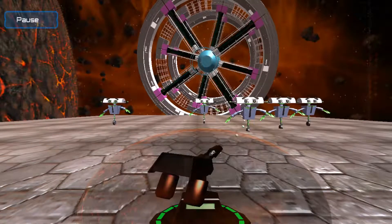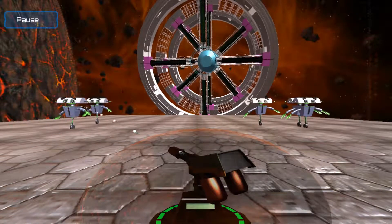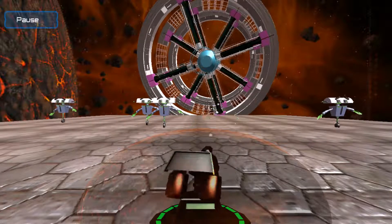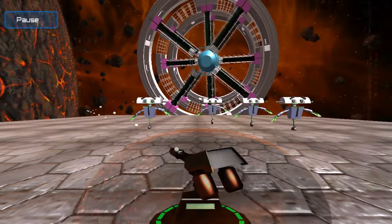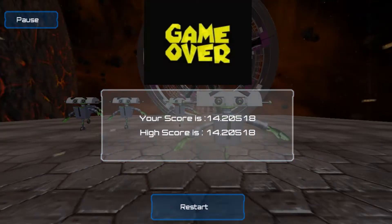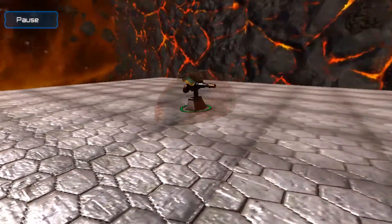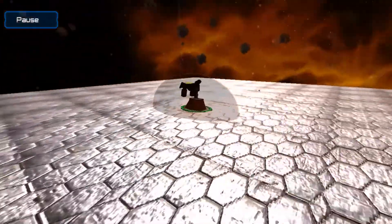These bots are coming from this ring — this is a UFO or the vehicle of these bots. They are constantly coming at us and we have to swipe and shoot them in order to get rid of them.